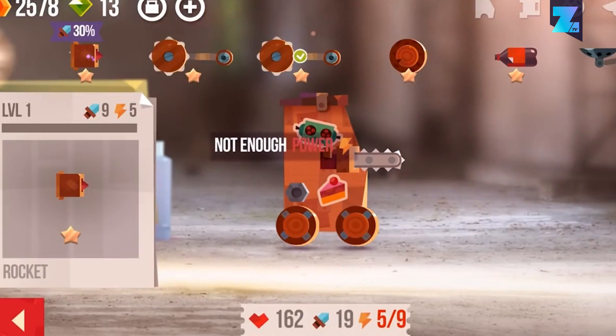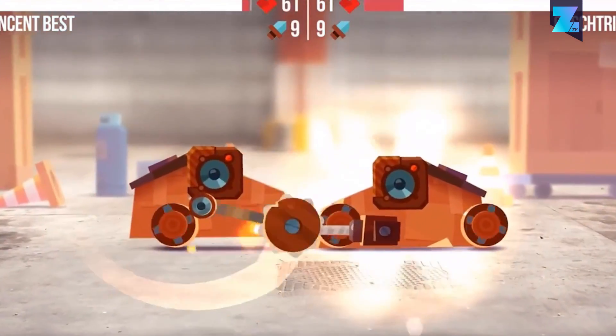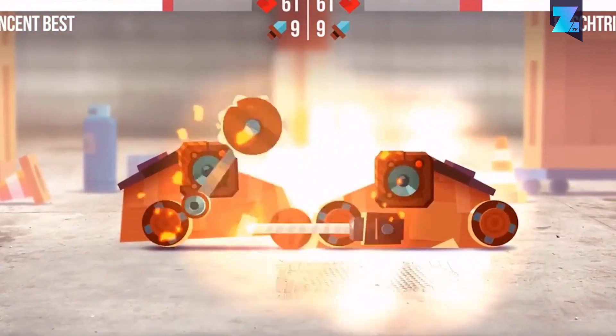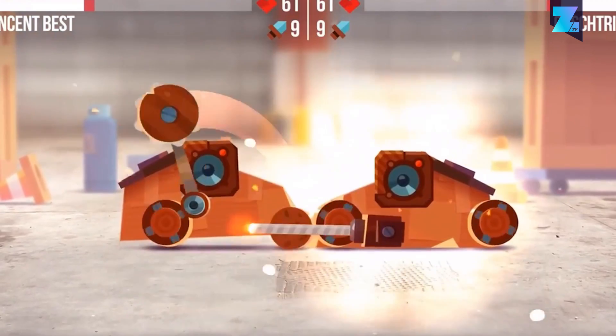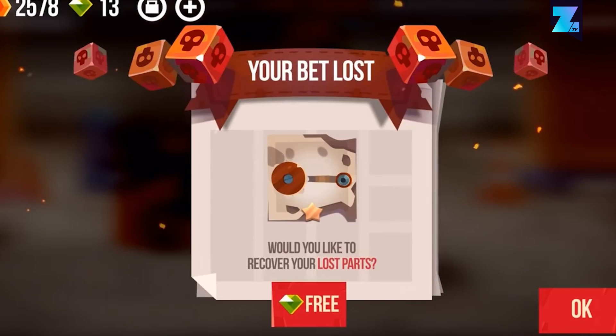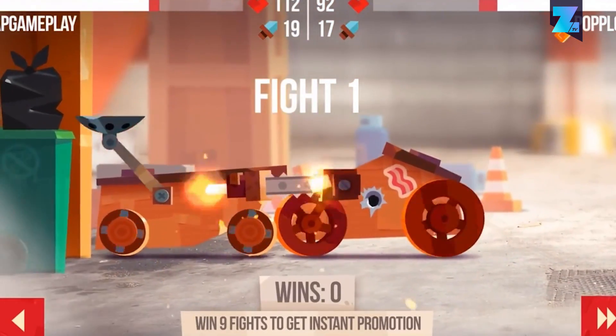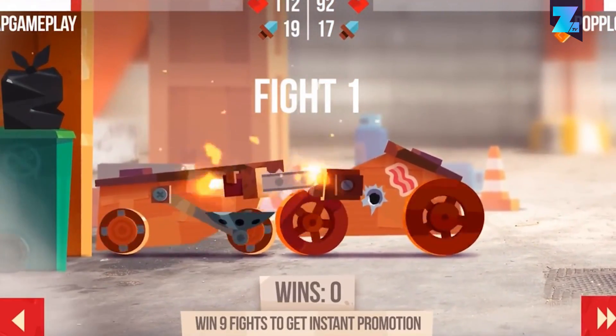To build your BattleBot, you need to collect parts, which allows you to upgrade your vehicle. The ultimate goal is to advance from the Backyard Battles to the World Championship. Like with every free game, you can invest money into obtaining items faster than you normally would. Yet still, Cats Crash Arena Turbo Stars is a cool concept to have some fun with.